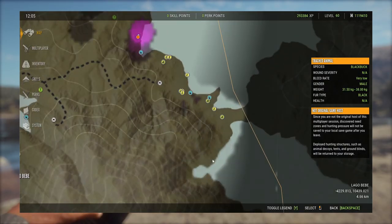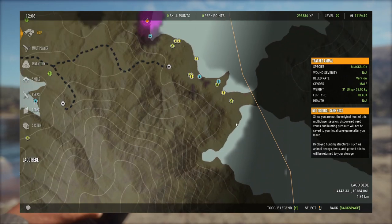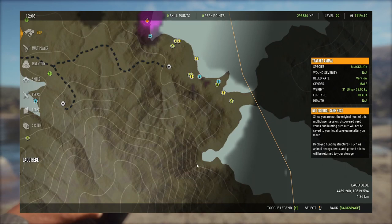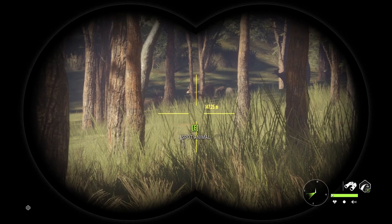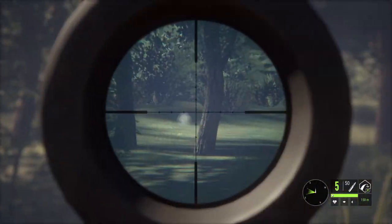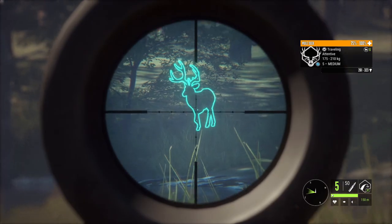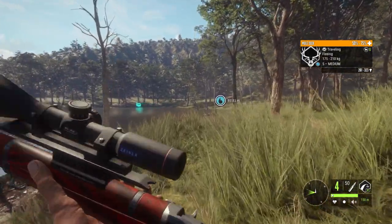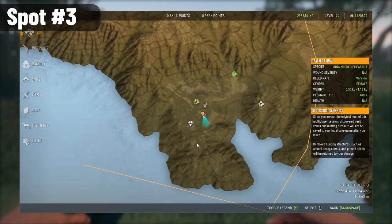The other ignored spot on this map is this location down here. It is a great spot for mule deer; there are usually like two big herds right there. You can see all these zones right here, but for some reason this spot remains unexplored on almost every map. This is actually where I got my last diamond mule deer on this map, and I know people that have gotten two diamonds on that spot back to back.